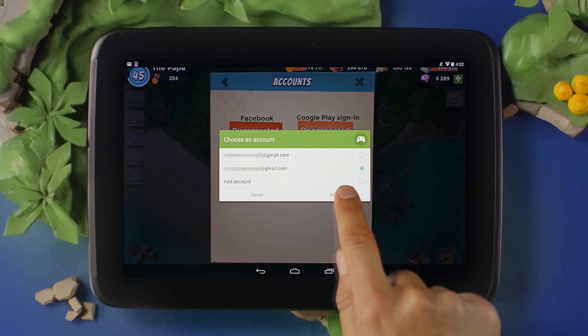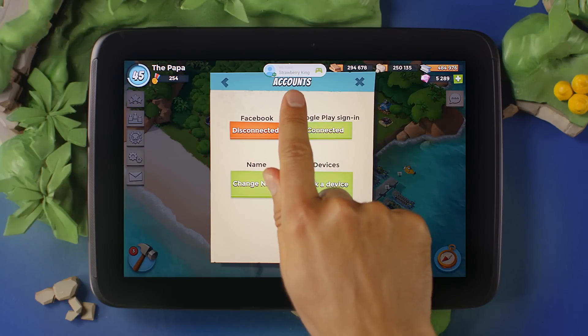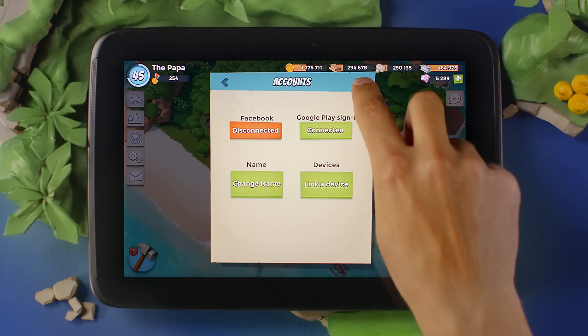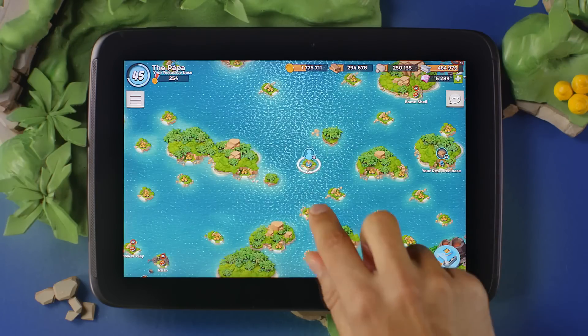I already have an account, so I'll select mine. A loading indicator will appear, notifying you with a welcome text. Be sure that this message contains your username. Now your base is primed for booming.